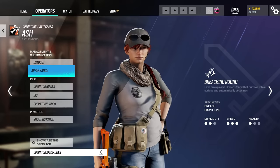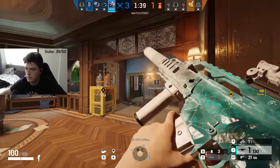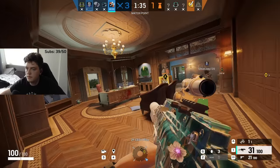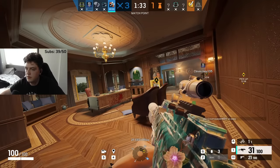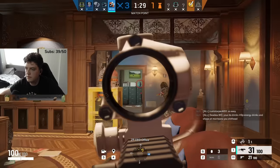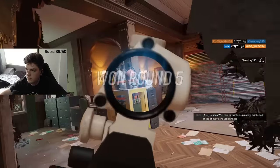Next up we have Ash. The biggest mistake is simply rushing in and not using your gadget. Ash is one of the most simple operators yet very useful — her gadget is great for not only clearing utility but opening walls as well. When you do an Ash Rush and die early, you're wasting a very useful attacker with a lot of utility. Use her correctly because you're going to help the team so much.